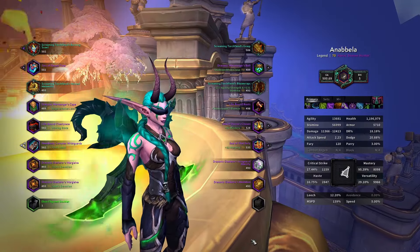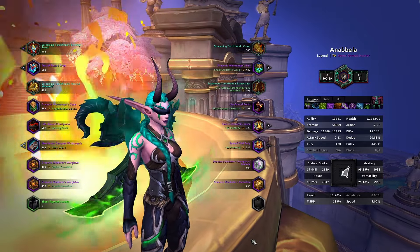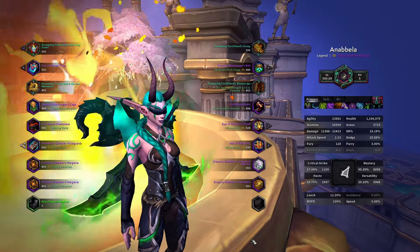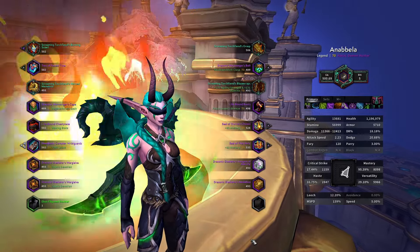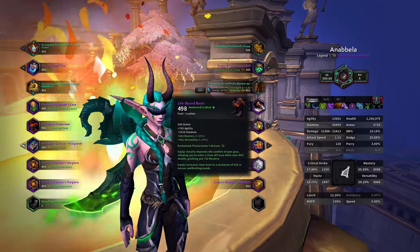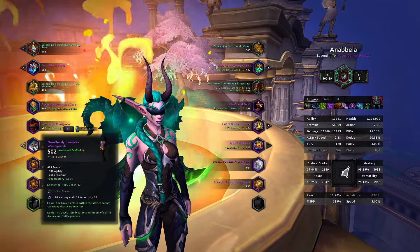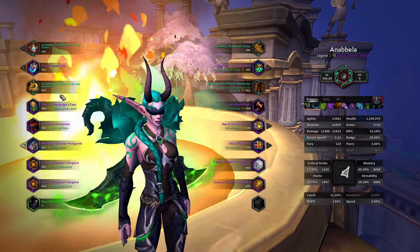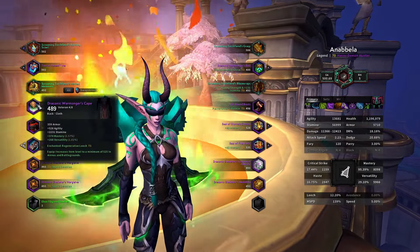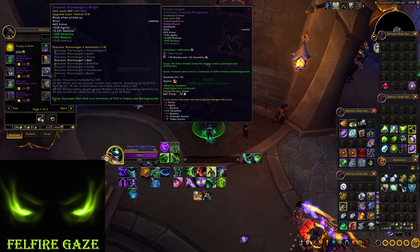We move on to gear, which has the same priority as at the beginning of the season. Our best stats are Versatility and Mastery — we want to stack as much Versatility as possible to get as much Mastery as possible. The best way to do that is to craft many pieces. You should craft Versatility/Mastery Chest and Boots with a free PvP token from the Seasonal Quest and add Blue Silken Lining to both. Then you can craft the Engineering Bracers with full Mastery, and craft the Neck, Belt, and Cloak with Versatility/Mastery. For as long as you do not have enough Sparks, you can use the Versa/Mastery Cloak, Belt, and Bracer from Conflicts of Strife.